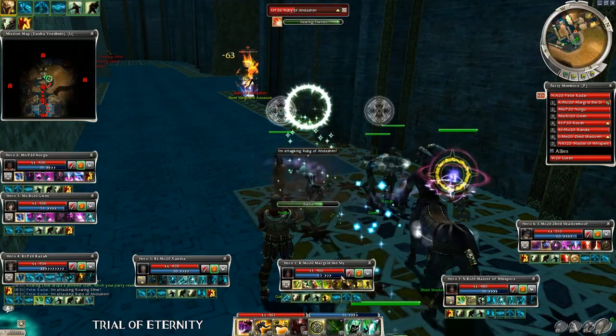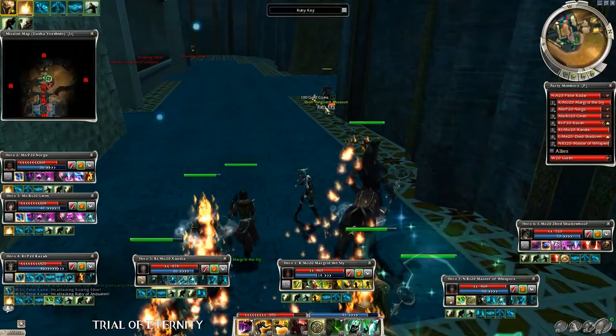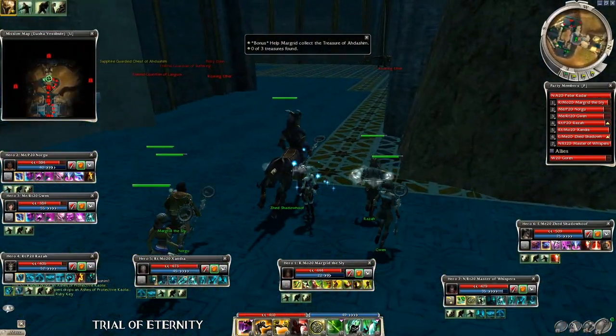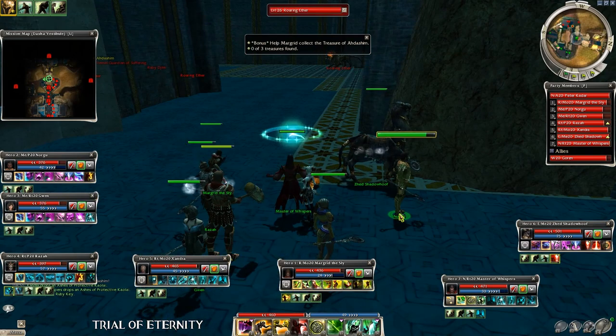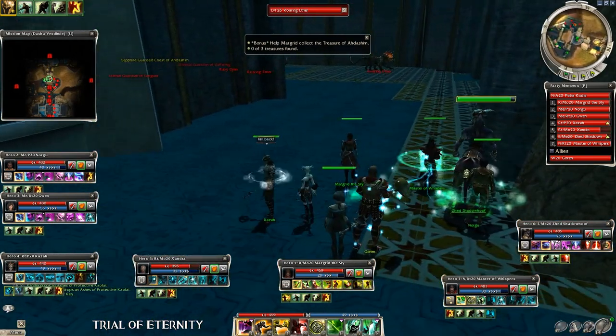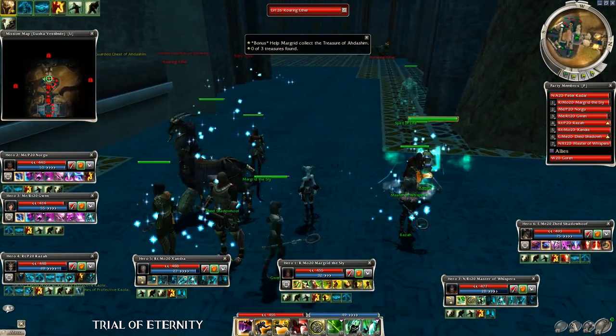Now we reach the Djinn which drops the ruby key — take it down and pick up the key, this is necessary to complete the bonus. Try to be careful in the next part: the roaring eaters and the guardians are very close to each other, and I believe the developers made it on purpose. When the time has come, go in and give them a warm welcome.